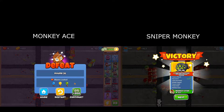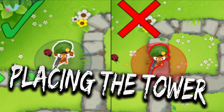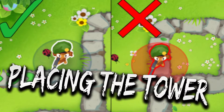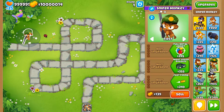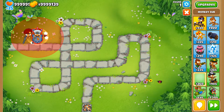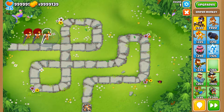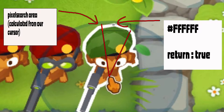Sniper monkey would be the tower our bot would use. When you drag a tower on the map, there is an indicator whether you can place the tower or not. A bot can do the same — when a tower can be placed, there is a static white color on the tower. The bot can take a screenshot and search for that specific color. If it doesn't find it, the search returns false, and returns true when it does find it.